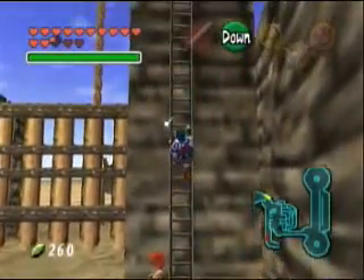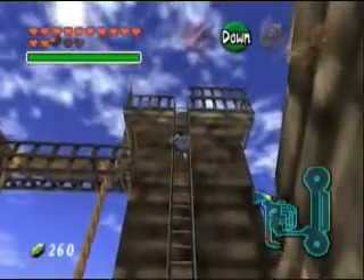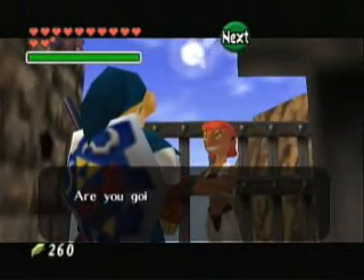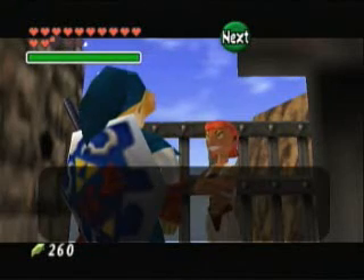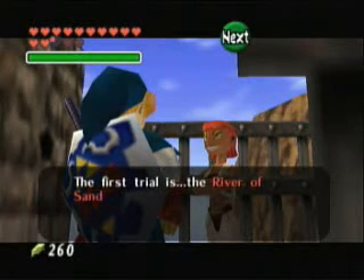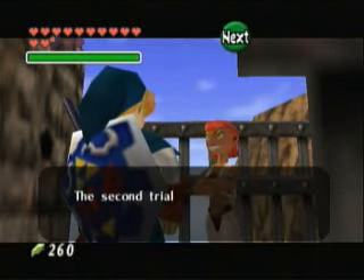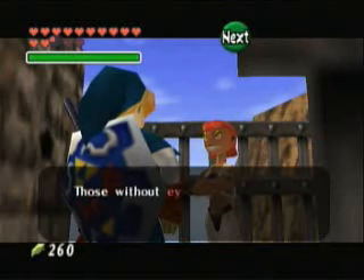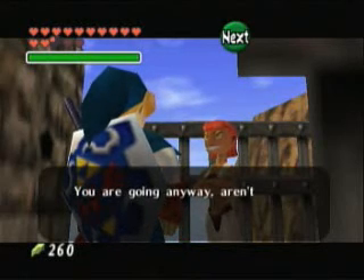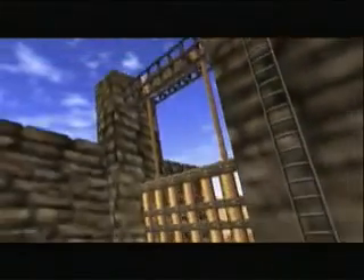My commentary's not that off, but it may be off by a little bit. Rooki, are you going into the desert? I'll open this gate for you, but you can't cross the desert unless you pass the two trials. The first trial is the river of sand — you can't walk across it. After you cross it, follow the flags we placed there. The second trial is the Phantom Guide. Those without eyes that can see the truth will only find themselves returning here. You are going anyway, aren't you? I won't stop you. Go ahead. And that'll raise the gate.